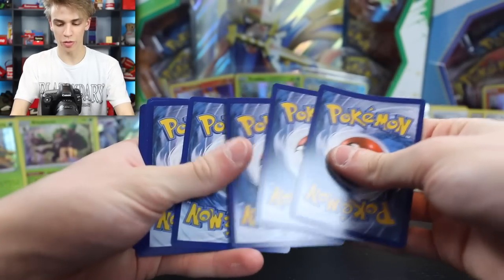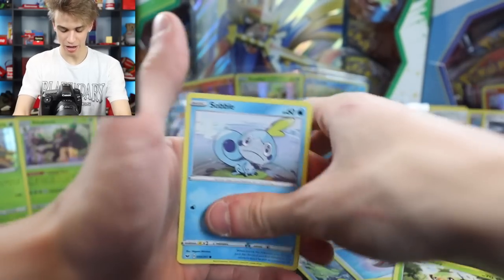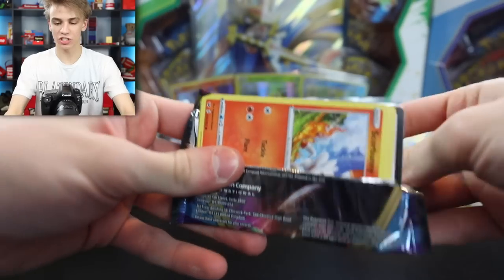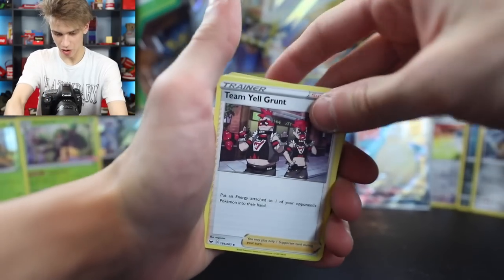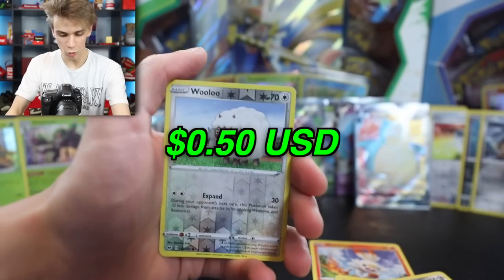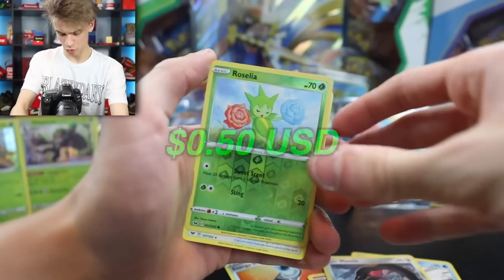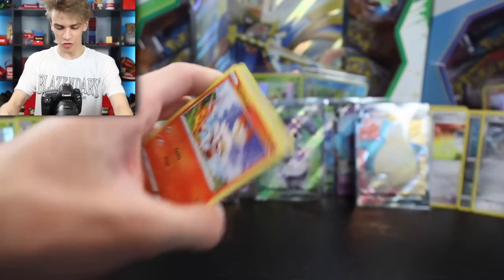Next pack: Slizzlepede, Sobble, Galarian Meowth, and a Mudsdale. We still have ten packs to go - ten more chances to pull something really rare and awesome. Next pack: Team Yell Grunt and all stuff we've kind of seen over and over. Wooloo Reverse Holo. And on the end, Rillaboom again. Next pack: Rosalia, Cinccino - we keep pulling caca. What about the VMAXs? What about the Secret Rares? Are we going to get any?